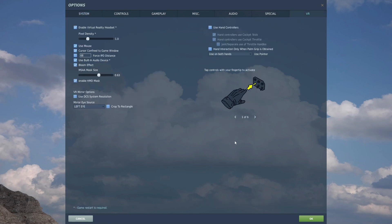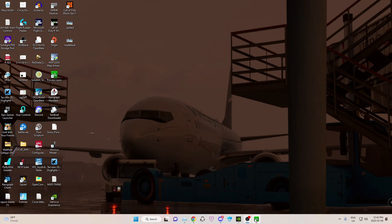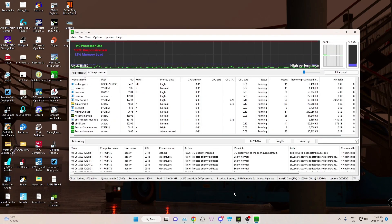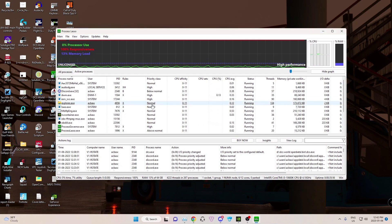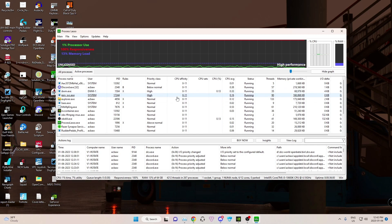And that's it for DCS settings. I'll exit out of here. The next thing we're going to look at is Process Lasso. I think I shouldn't have closed DCS because now it won't appear. But Process Lasso allows you to set different power management modes and CPU priorities and things.